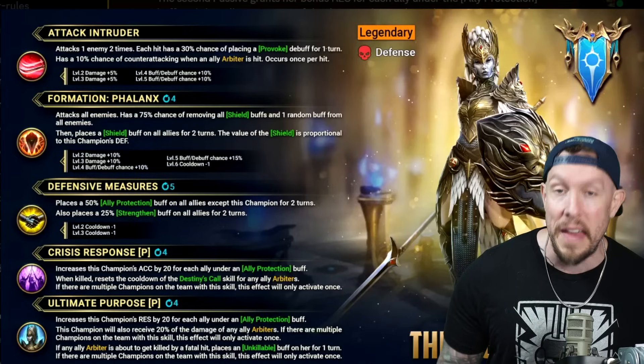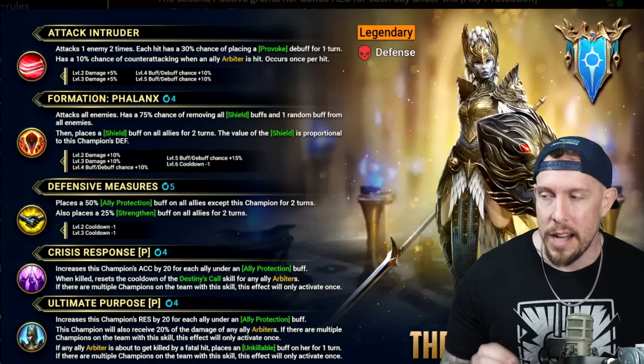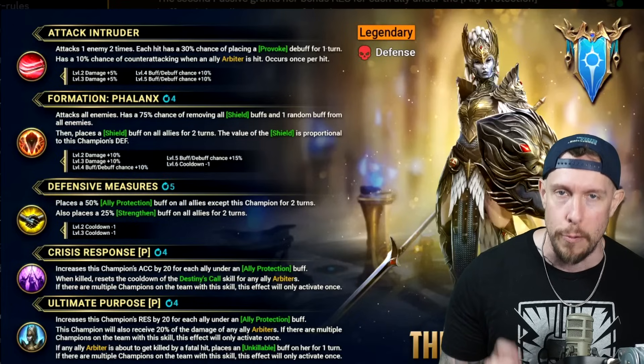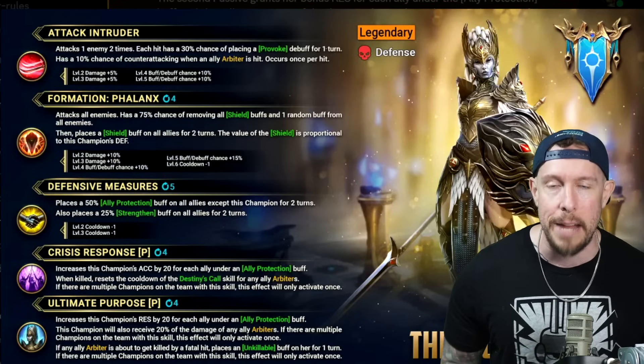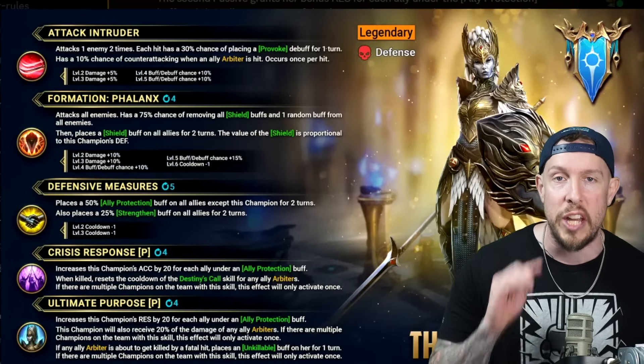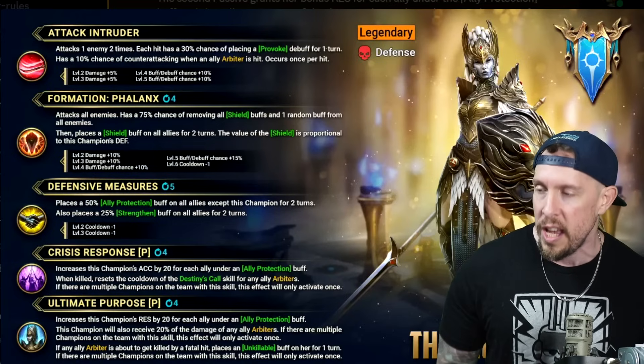Here is her kit. On the A1, Attack Intruder — attacks one enemy two times. On each hit, when booked, we have a 50% chance of landing a Provoke. She also has, unbooked, a 10% chance to counterattack whenever Arbiter is hit on each hit, dishing out even more Provokes as a result.